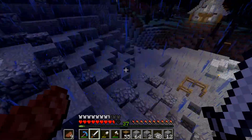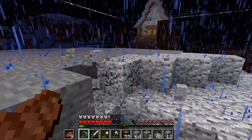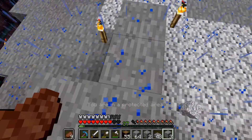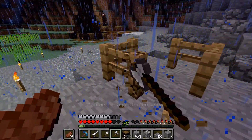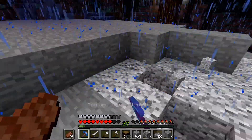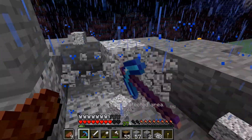With the slime balls we can make sticky pistons for our secret door. Right now I'm mining out this area because it looks ugly, and I'm getting ready to make a path from our bridge. I need to destroy this section since it's in the way, and light up the area with torches so it looks better and we can see at night.